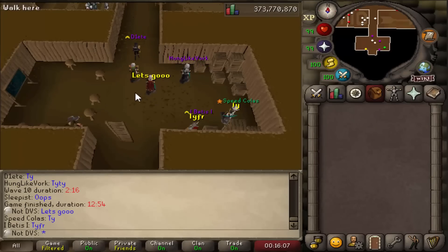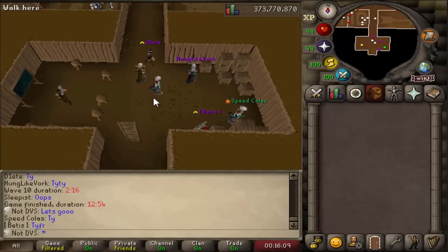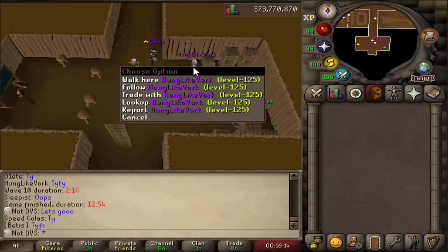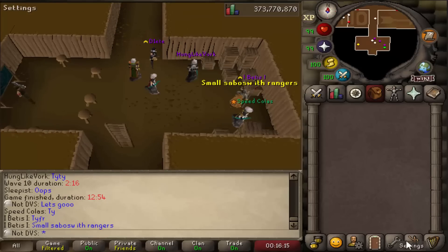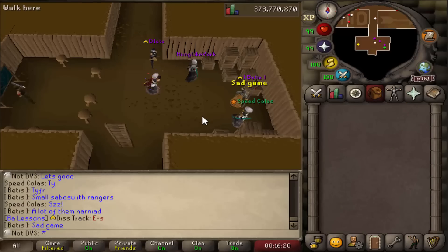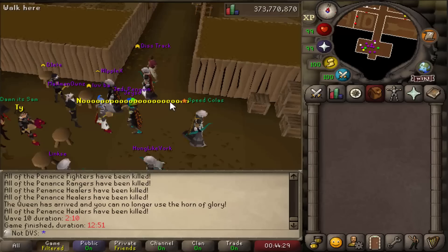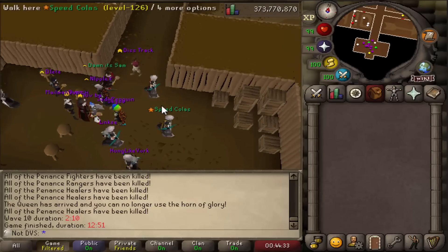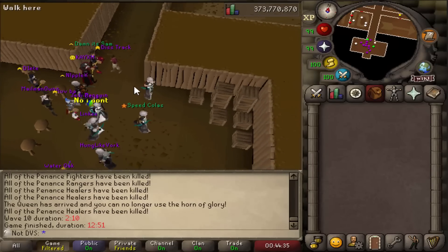Already another personal best on the defender role — 40 seconds better than my last one, coming in at 12 minutes and 54 seconds, which is a pretty big jump. Huge shout out to everyone on the team, and then literally the very next run I get another PB with the same team — only 3 seconds, but still crazy to get them back to back.